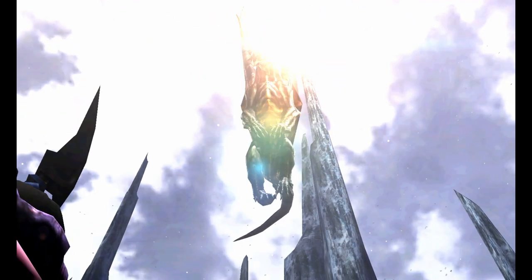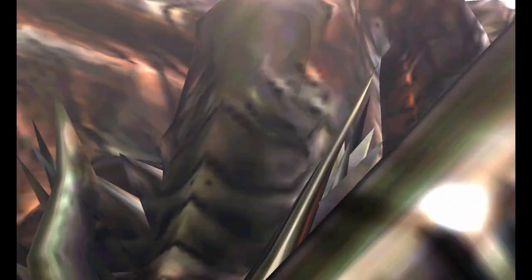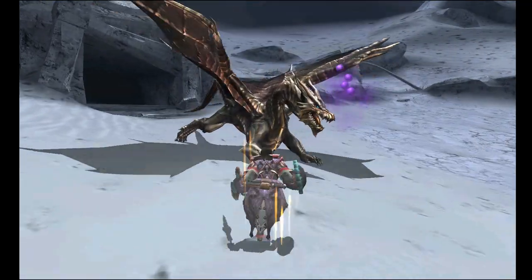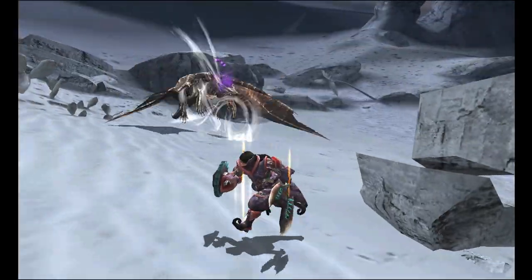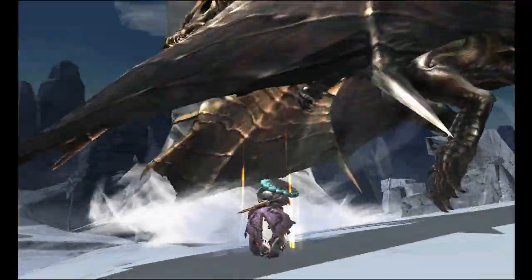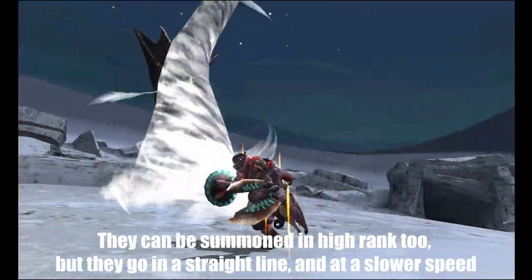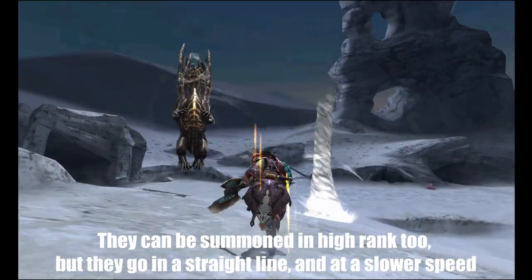Both Kushala and his variant went on to skip the third generation of Monster Hunter entirely, but he alone made his grand return in Monster Hunter 4. Aside from his attack animations being faster and overall smoother, he gains the ability to summon giant tornadoes that persist for a period of time. In G-Rank, he can also summon mini tornadoes that zip and zoom around the area, serving as persistent hazards.